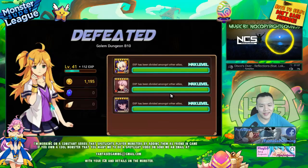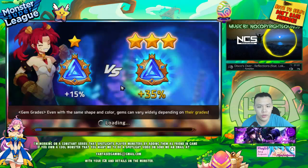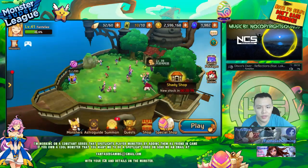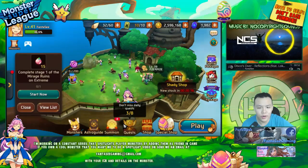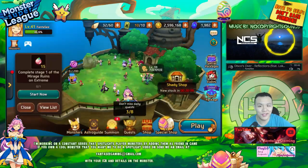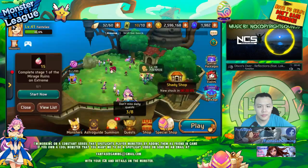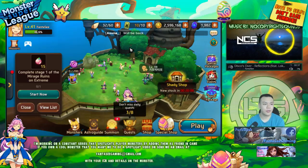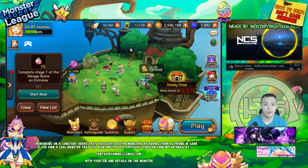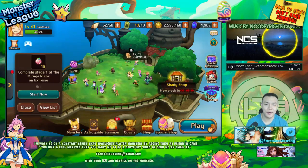Yeah, so that was just some B10 tests. I'm not sure which one's better — whether I should raise the Wild Thing or raise the Cotito and try to do B10. I think it was just my Cupid's fault. I probably should have gemmed him with one slot crit rate so he can actually do damage and kill them before anything. Hopefully you guys have some ideas — if you have suggestions, definitely list them below on what I should do to clear B10. I'll see you guys in the next video, peace out.